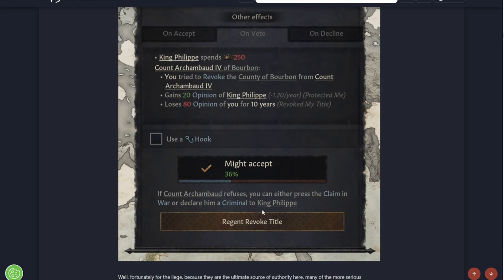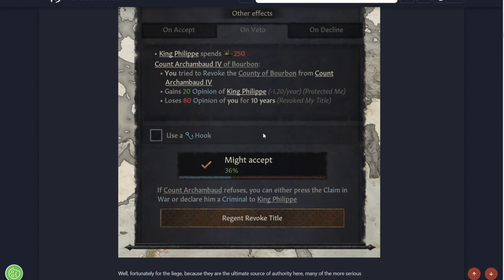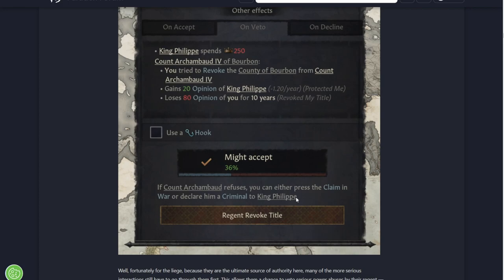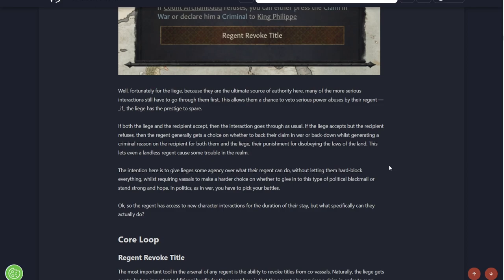As a Regent, you can basically revoke titles from a fellow vassal and take them for yourself. If he refuses, you can either press the claim in war or declare him a criminal to the King. So even if they say no, you can go to the king and make up a case - say he shouldn't have that place. It's crazy - you could have a really powerful regent who just gobbles up land for themselves whilst you're out of the way.